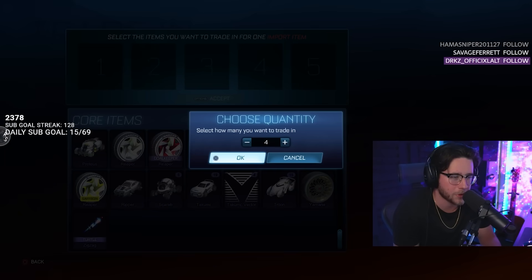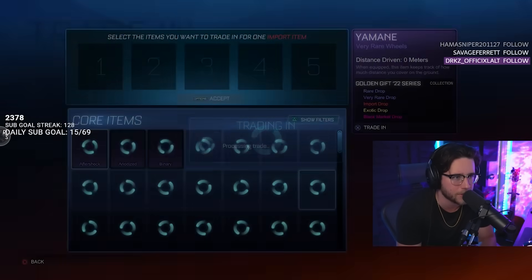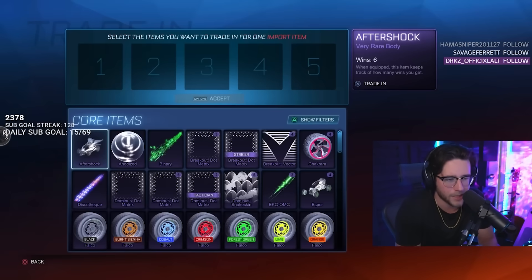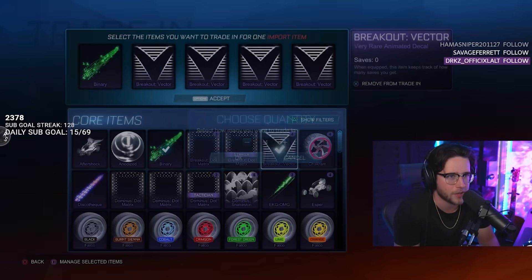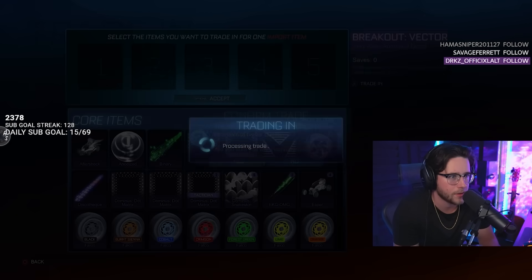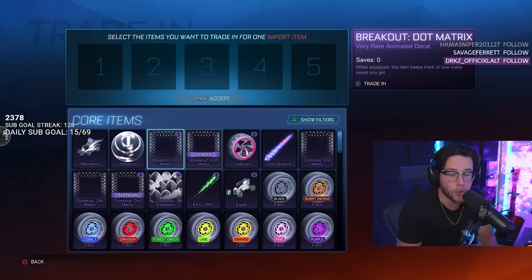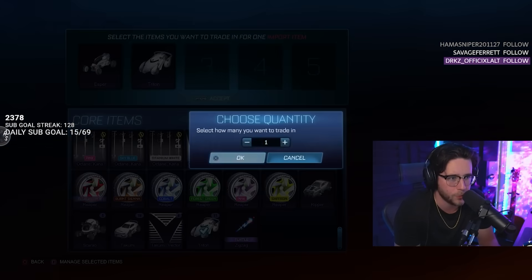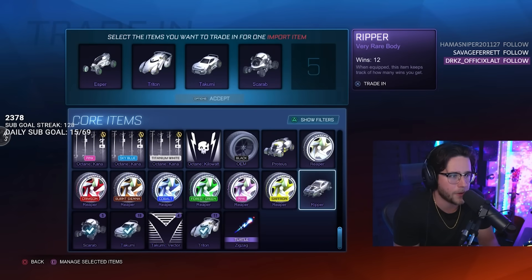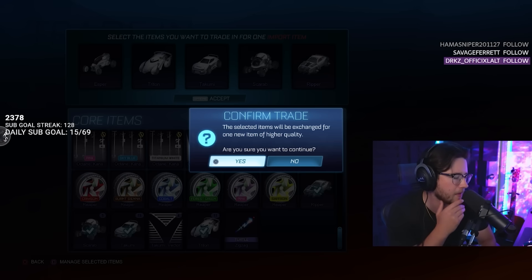Going Twinser. I'm going to give Triton one more chance — throw Yamane in there to mess with the algorithm. Libertine — I don't like Libertine. Let's throw in Binary, do some Breakout Vectors. Tune Sketch — that's the most different one we've seen. Let's do Esper, then Triton, Takumi, a Scarab, and a Ripper — this is going to be interesting.